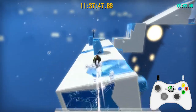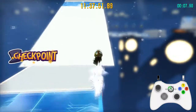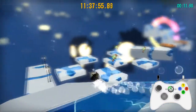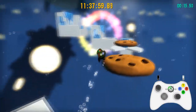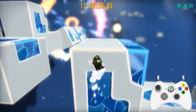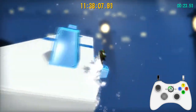You might have seen this in the speedrunning build. The beginning is normal, like usual. Slide down here. Once you get to this part, you're going to want to do the trick here so that you can get on top of that. Then you want to do the trick here so that you can get all the way over here.